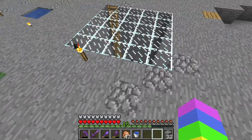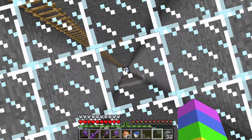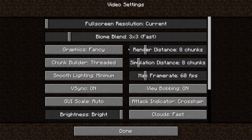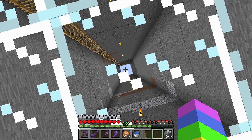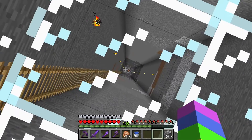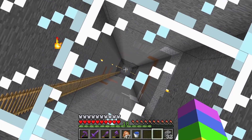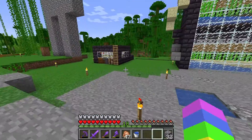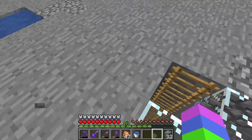There is this giant hole leading to nothing. I don't even think you can see the bottom - I have to turn up my render distance. But yeah, it goes all the way down to Y-59. So that's kind of cool. And then there's some strip mines down there too.